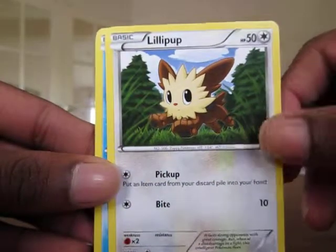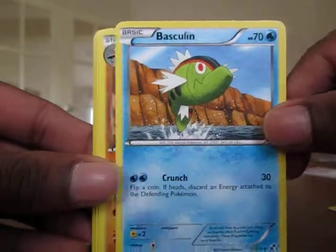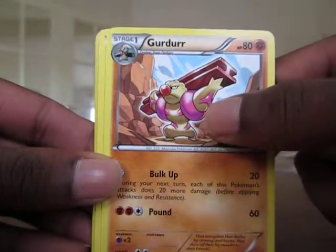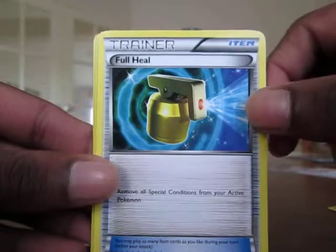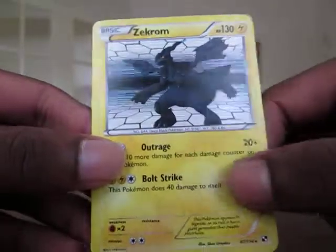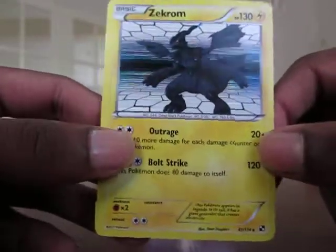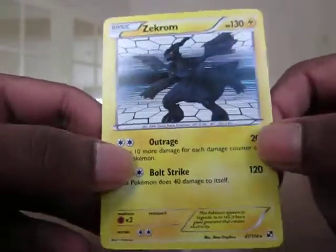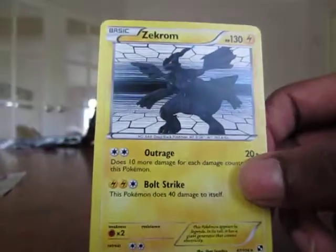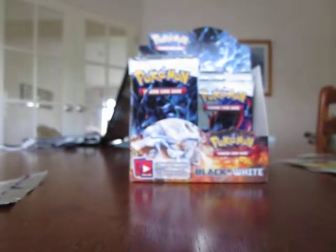Woobat. Lillipup. Ducklett. Kling. P-Dove. Basculin. Gurdurr — pretty macho guy there, got his veins popping out. Full Heal. Maractus — which is a rare. And the rare: Zekrom! That is a sick looking card — pretty savage looking Zekrom there. That's sweet. Beautiful card there. Beautiful.